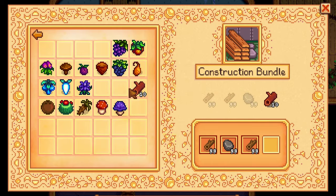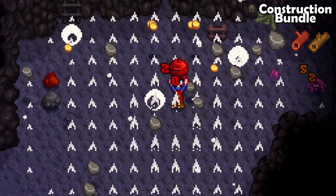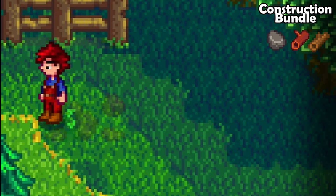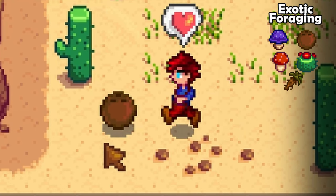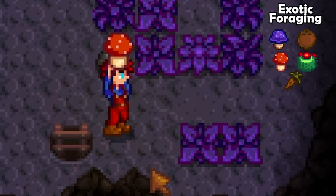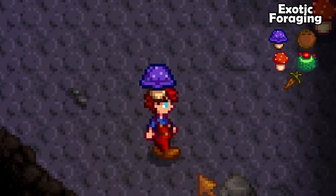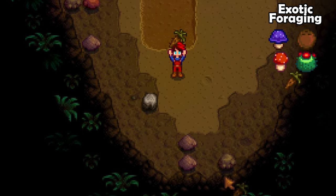There are two more bundles to complete for the craft room. The construction bundle is really easy — just get 200 pieces of wood, 100 pieces of stone and 10 hardwood. The exotic forage bundle is a little bit harder but it's not that bad. The easiest way to complete it is to find forageables in the desert, find the mushrooms on the mushroom floor in the regular mines, and get a cave carrot from the mines. You can find cave carrots by hoeing dirt in the mines or by smashing boxes.